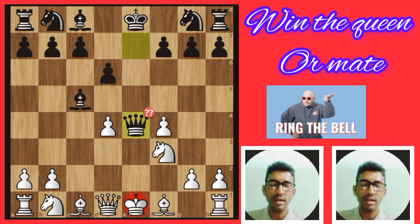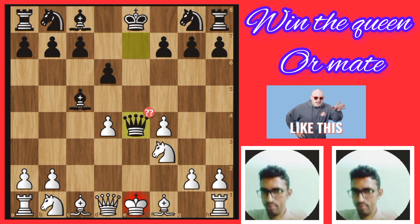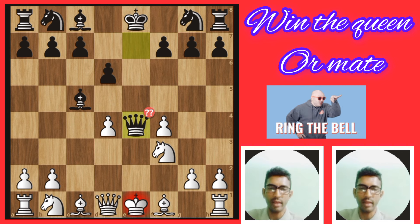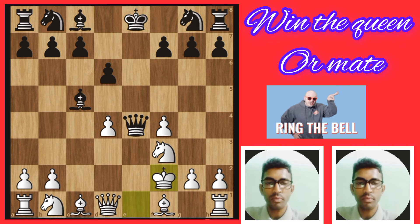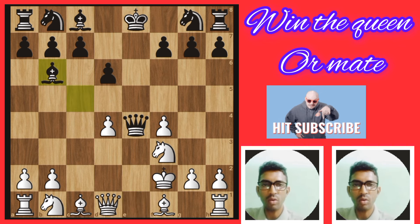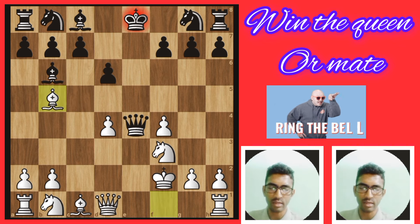This is a big blunder — that's why black is going to lose this game. King goes to f2, then bishop b6, bishop goes back. Another move: white bishop goes to b5 and gives check.